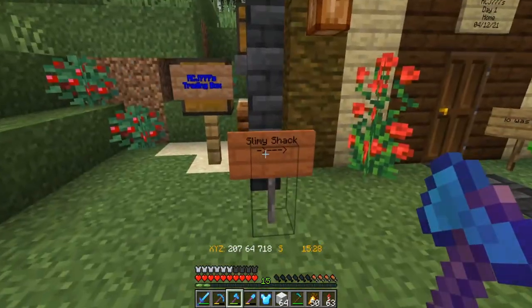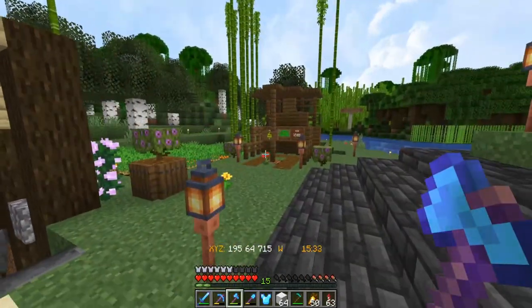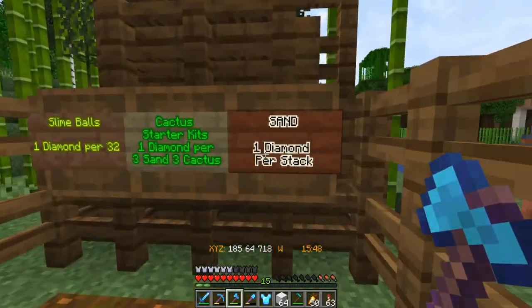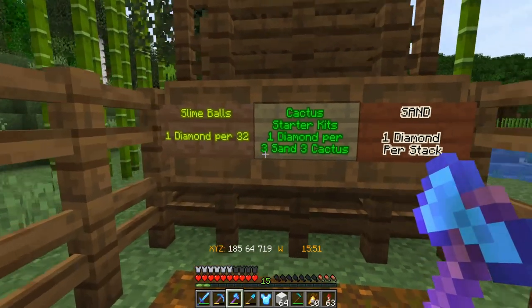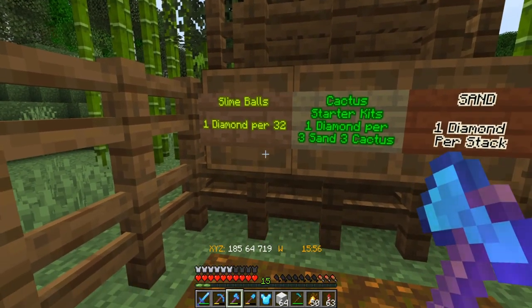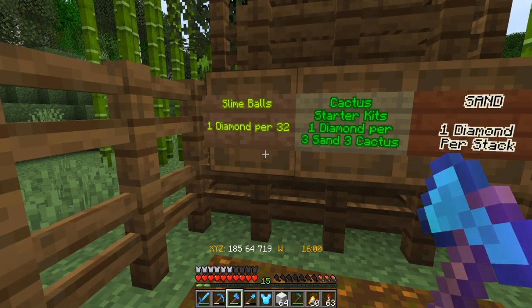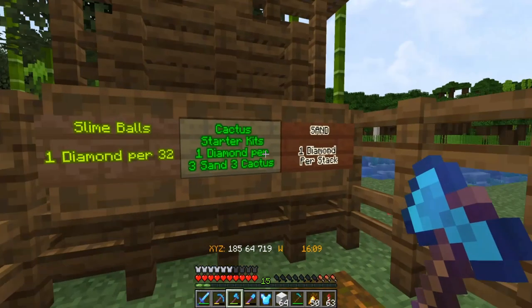Oh, trading box. Okay, and it looks like RCJ is selling slime. Let's have a look over here. Sand — one diamond per stack. Well, I didn't bring any diamonds with me. Cactus starter kit. I'm definitely going to have to come here with my diamonds. But we've got what we need for the time being, so we'll head back and use all of this wool up.